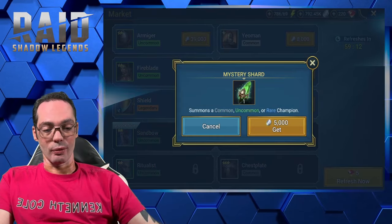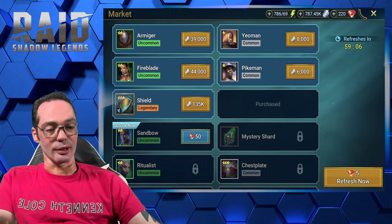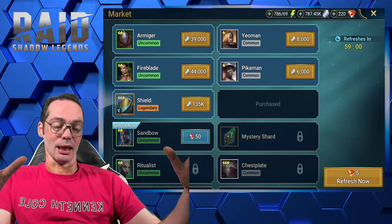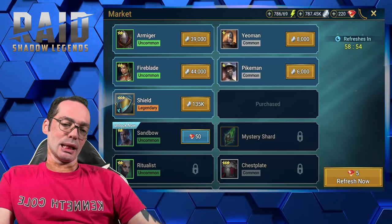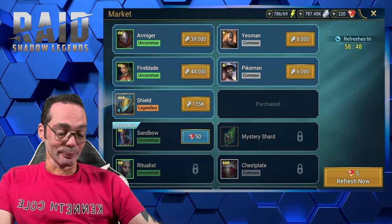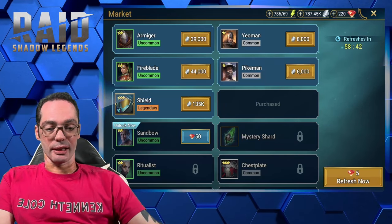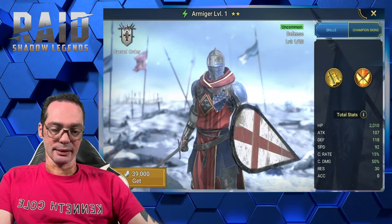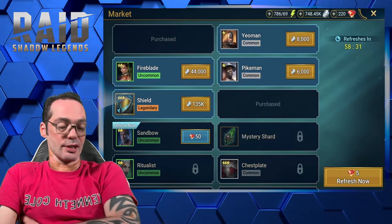Mystery shards — right now, buy everything you can. And keep an eye, very important, keep an eye on Armiger. Some people say he's like a legendary in disguise. I wouldn't go that far, but definitely close to epic level. He'll help you a lot on dungeons and a lot of the content in the beginning, up to mid-game. Let's buy this guy. You don't always see him there, but if you see this guy, just get him. It's not bad to get multiple ones, because if you have multiple Armigers you can actually use them to upgrade your skills.